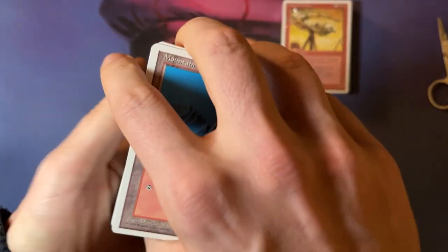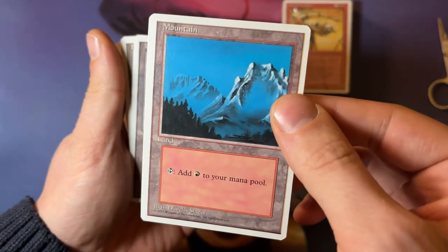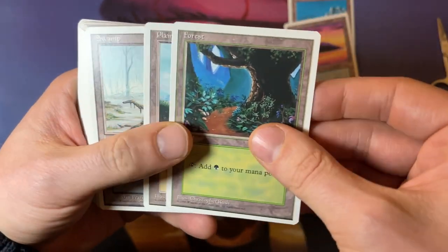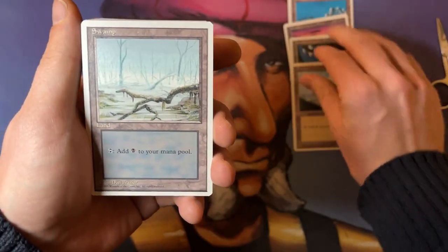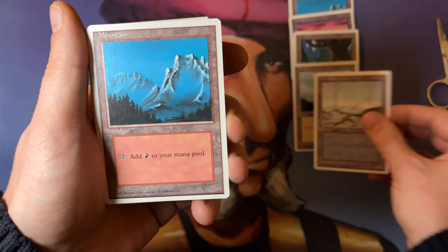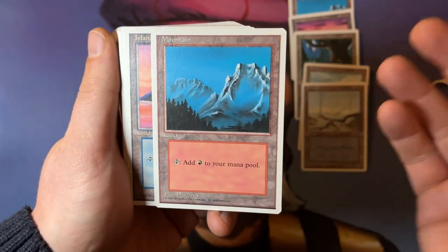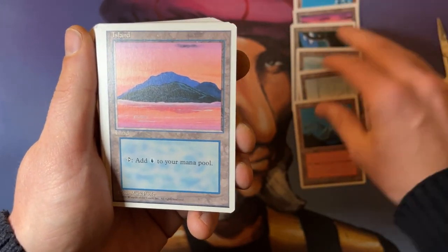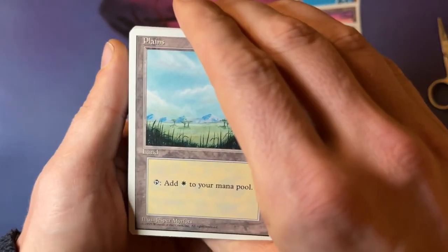We've got a mountain, island, forest, plains — just beautiful lands. The lands alone make it worth it. Swamp. When you're opening this, you know you're not going to get any real value out of it — you just do it for the love of the nostalgic feeling, and opening is priceless. Dan, thank you so much for giving me the opportunity to open this.